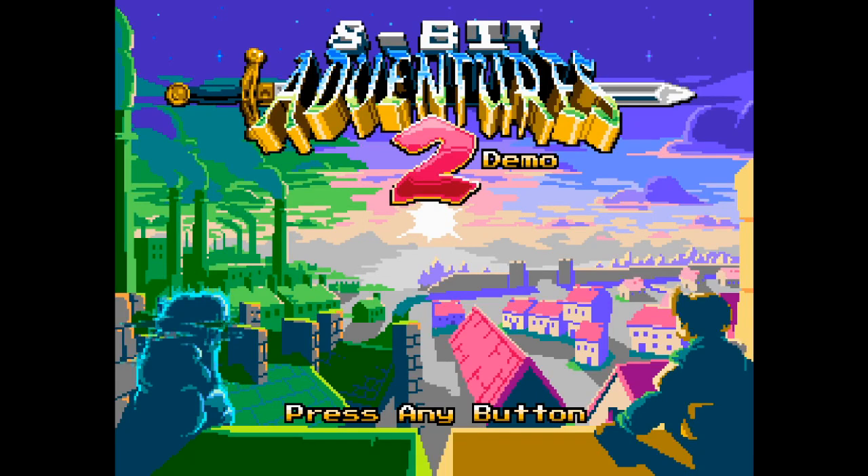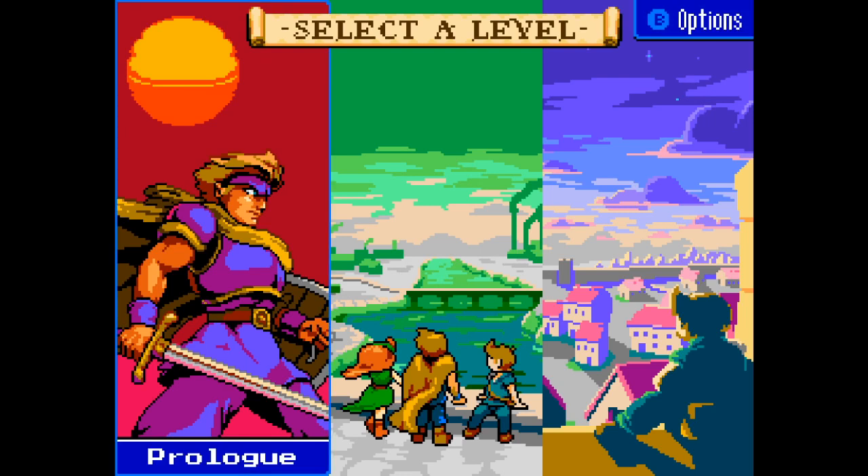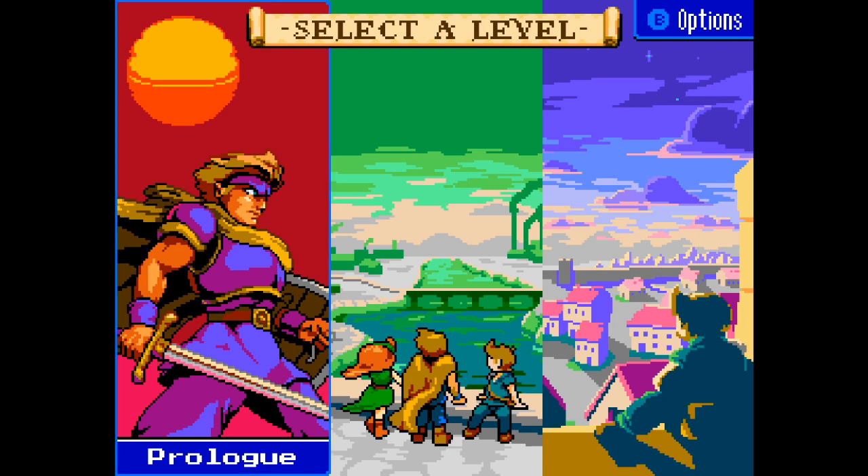Hello everybody and welcome back, thank you for joining me once again. This is 8-bit Adventures 2 demo — we're continuing our mini-series on the Steam Game Festival demos. We're checking a few of them out over the next coming weeks to see what you should wish list, and here is one that looks pretty good. We're going to check it out; let's press the button to continue. We've got a couple levels it looks like we could check, and I think the best thing is to just start out in the prologue and see what it's all about.